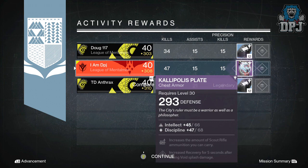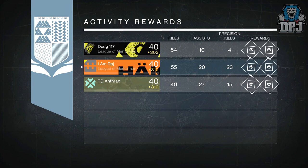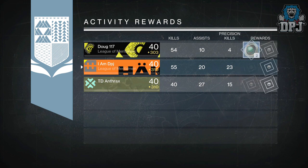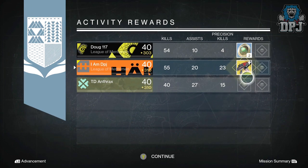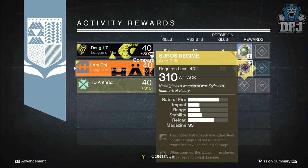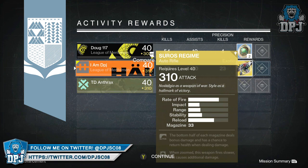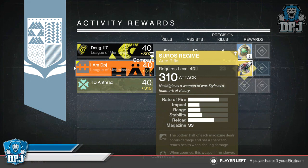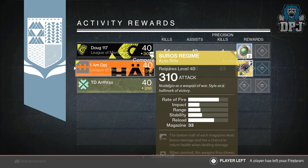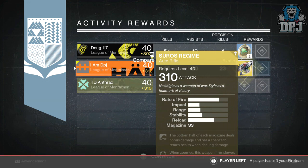Moving on to my Warlock, and I got a 310 Suros Regime exotic primary auto rifle. I actually believe I've already got one of these, but only offering 298 attack, so landing myself a 310 is pretty damn badass — just in time for the December update as well, where auto rifles are receiving another buff, which I cannot wait for. But guys, those are my Nightfall looting results for the past week.